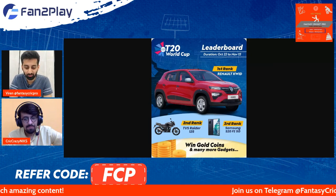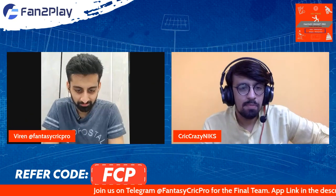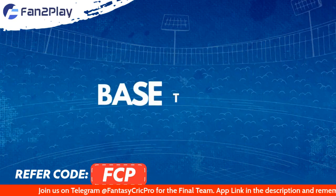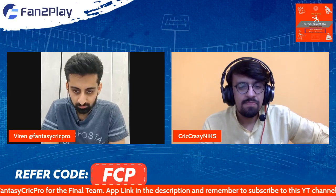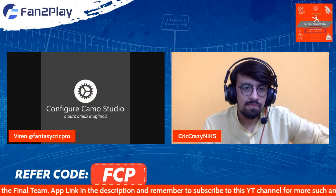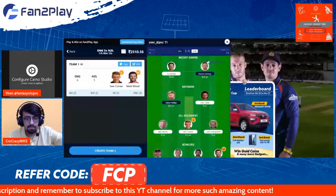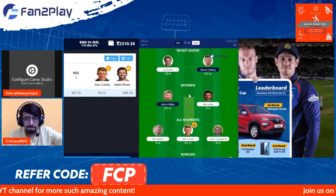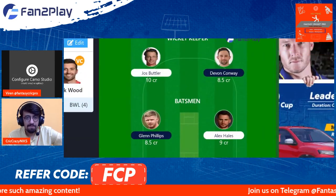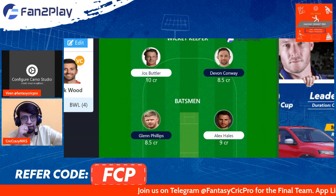Now let's look at what base team we have in store for this specific game. Like you can see on our screen, we have gone with two keepers in Jos Buttler and Devon Conway. Both will be crucial — and Nikhil, any inclination on whether you can drop any of these two or do you feel like they'll both be too important?